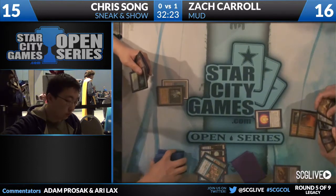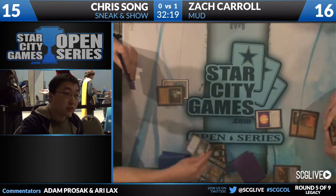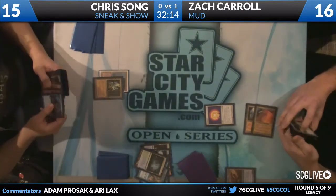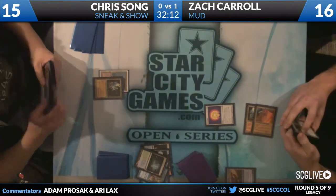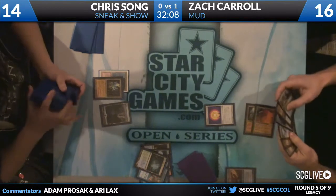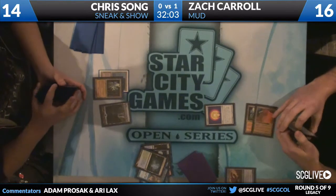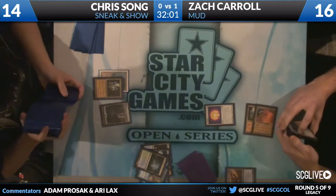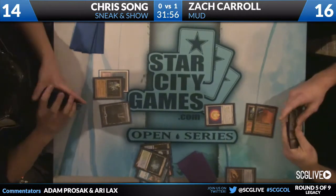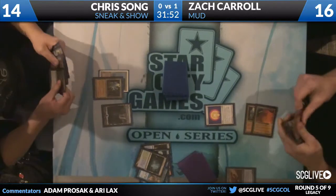Griselbrand sneaked in. There's the land. This game could probably be over right here. He only has Griselbrand — I don't think he has Emrakul. When he puts Griselbrand into play, he's going to get trumped by Blightsteel Colossus. It's kind of cool that Blightsteel Colossus is basically racing 10 life when Chris has already paid almost 10 life from Ancient Tomb hits.